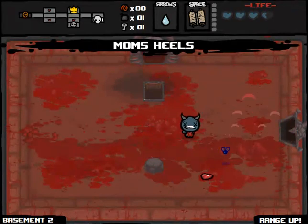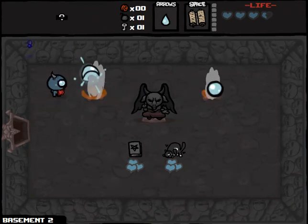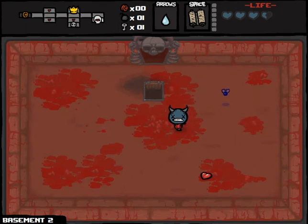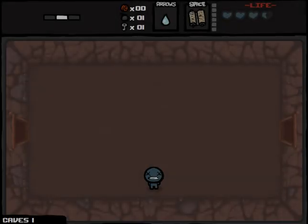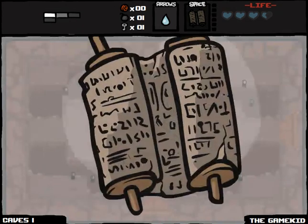Range up. Oh God. Devil — please give me good prices. Necronomicon. Oh, for three hearts? I can't go with that. I would love to, but I lost too many hearts on that last floor. Let's use those Dead Sea Scrolls here. Oh, Game Kid. That's good, except all the enemies run away from me now.